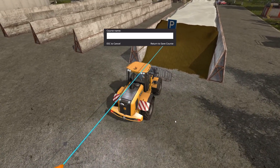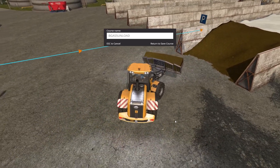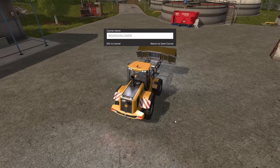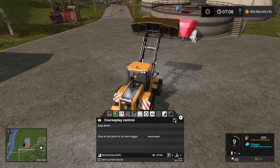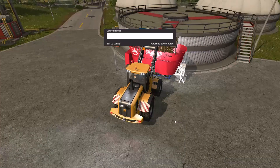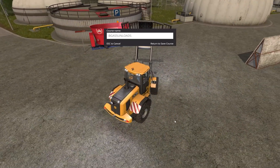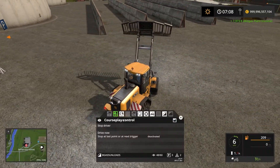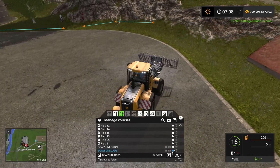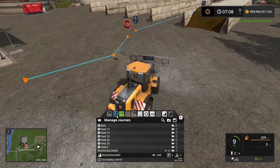Let's go ahead and save this course. We're going to call it BGA silo 5 unload south — we'll rename it. So BGA silo 5 unload south. The unload north we can delete that one anyway. This one here we're going to put into the BGA container, which is this one there — and that's pretty much it.